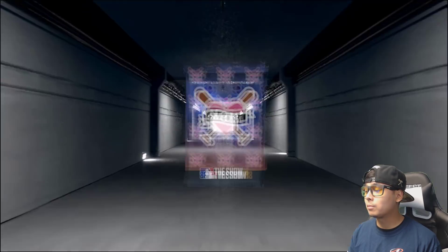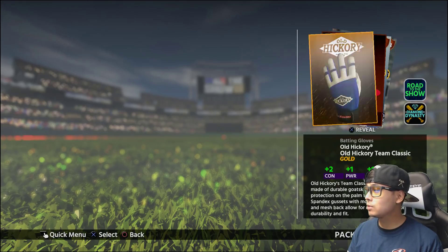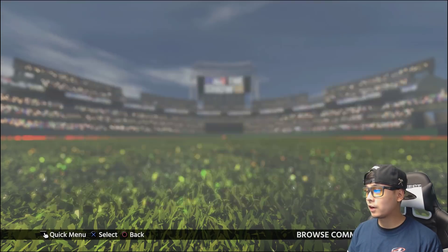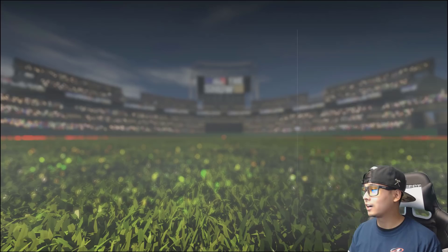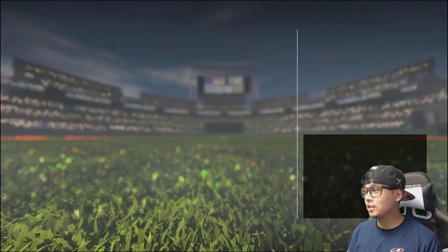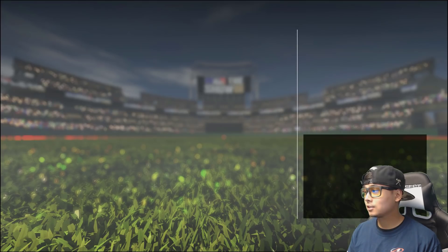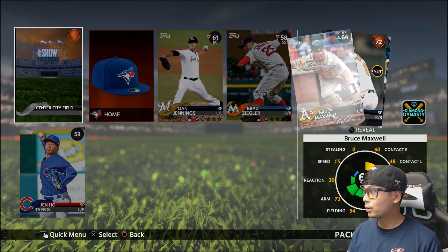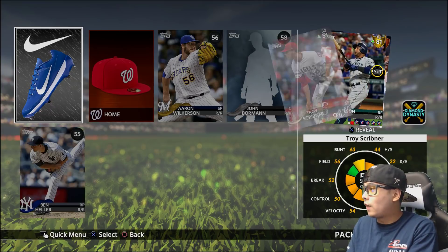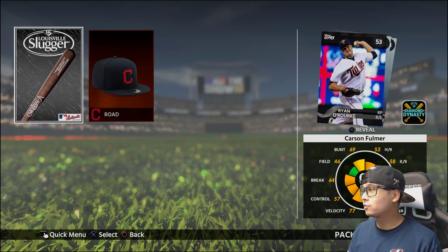Alright, one more Mother's Day pack — please be good to me. These do not look good at all right now. Let's reset these packs real quick, go into the shop — that's what refreshes it in my mind. We're about halfway here. I'm gonna have to grind these stubs again. I want to share the stub method I've been using pretty soon, but now I'm definitely gonna have to make these stubs back. There's a gold finally — 81 Nelson Cruz — that is not bad at all. But that's not worth 25-26 packs.